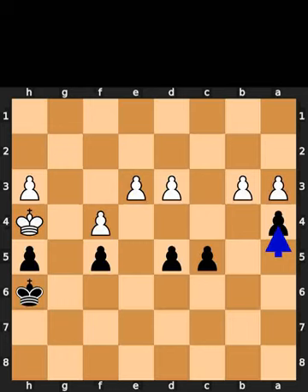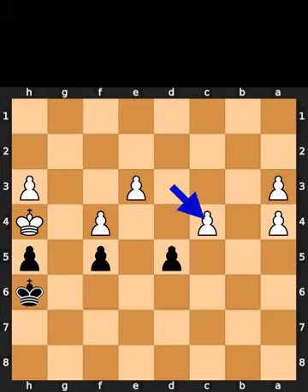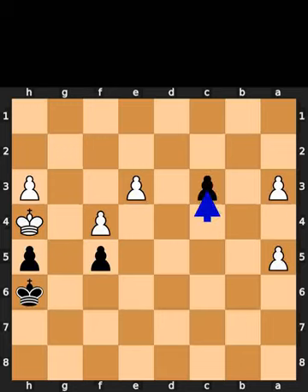Black plays pawn to a4. White takes the pawn on a4 using the pawn. Black plays pawn to c4. White takes the pawn on c4 using the pawn. White plays pawn to a5. Black plays pawn to c3.